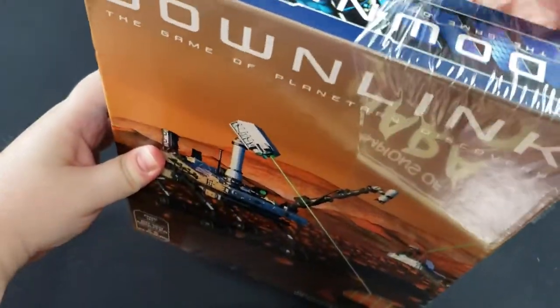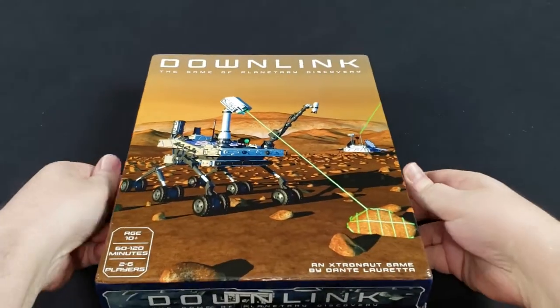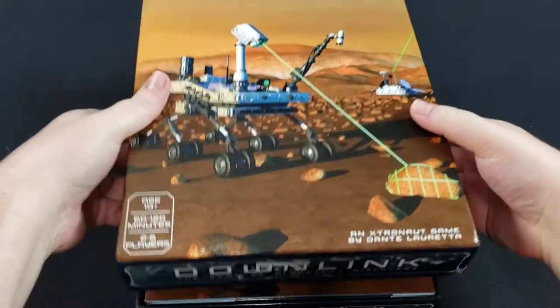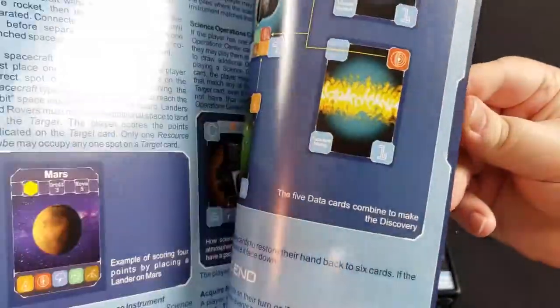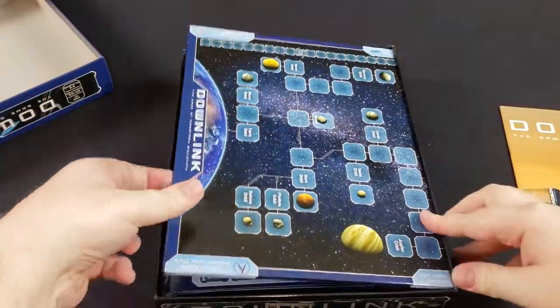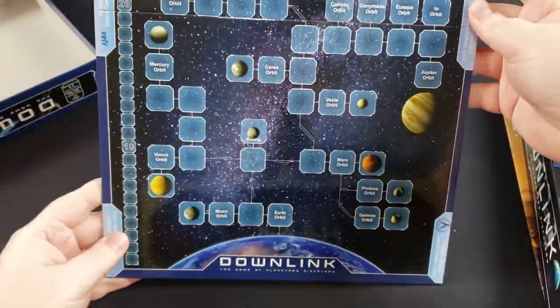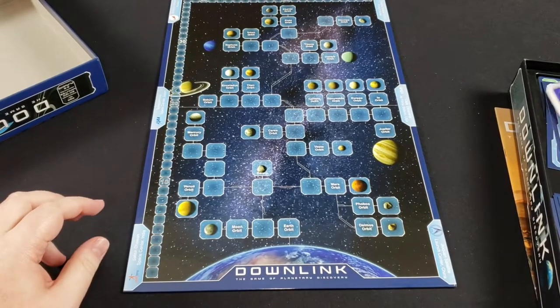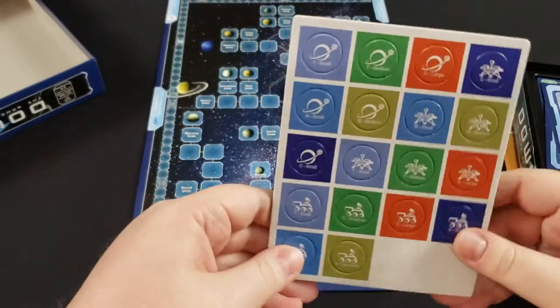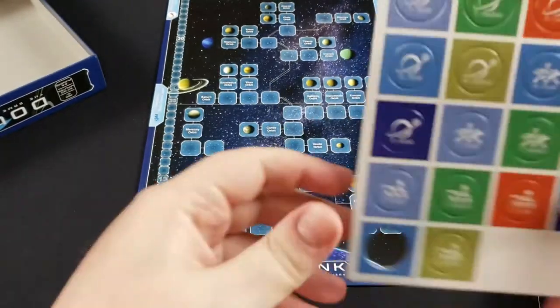Downlink is a game that takes a lot of inspiration from current technology to go out and explore different places in the universe. Here we have our rulebook and our game board. These are different locations you can go to to make explorations. You're going to be scoring points by doing a variety of different things, including building rocket ships and making discoveries.